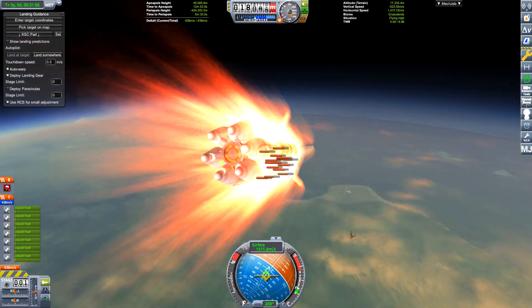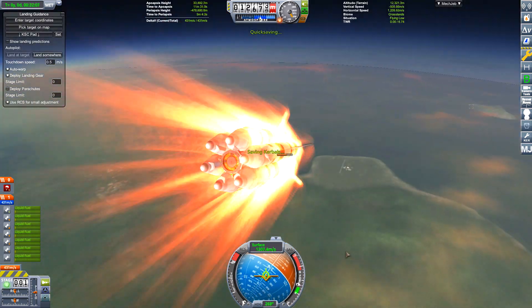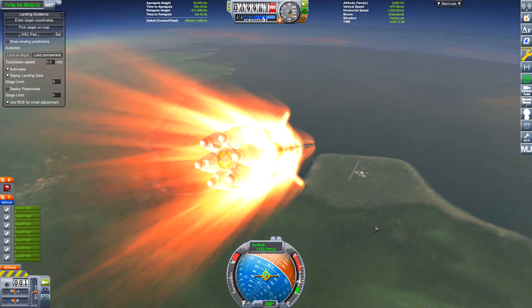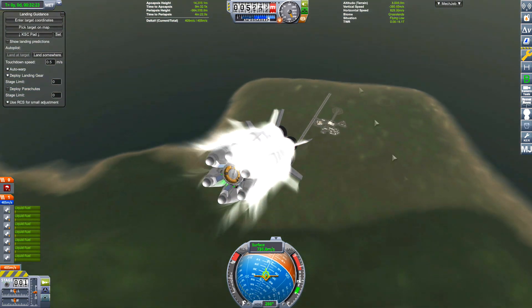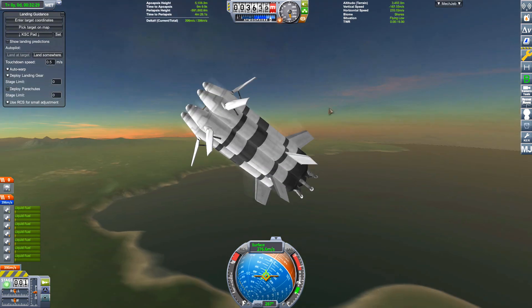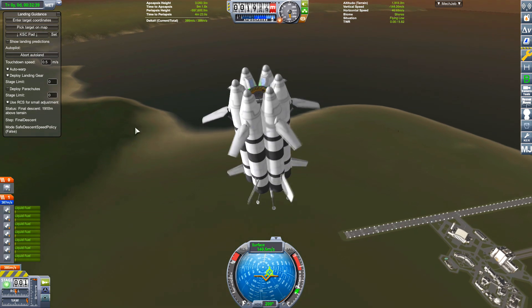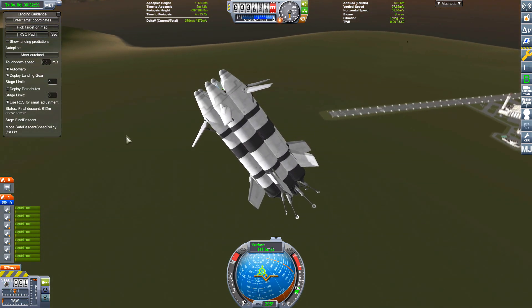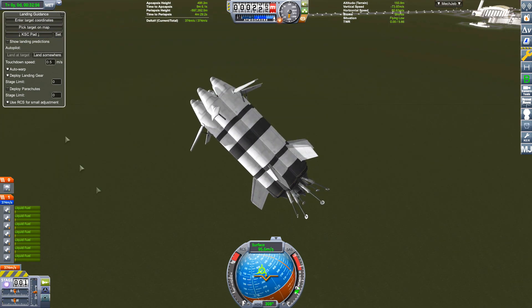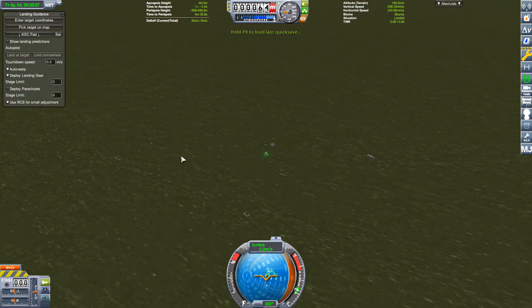Luckily I made a quick save just before we de-orbit, so I can tweak where we're going to land, and then hopefully when I get the landing site correct, do another quick save for re-entry. Air brakes on, gear out. I engage the auto-land, and then MechJeb decides it can't do this. Last moment, we fail again.